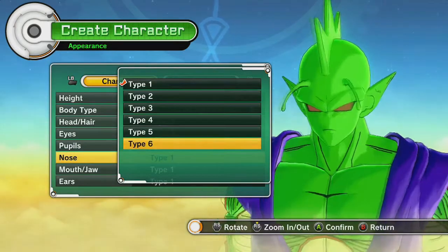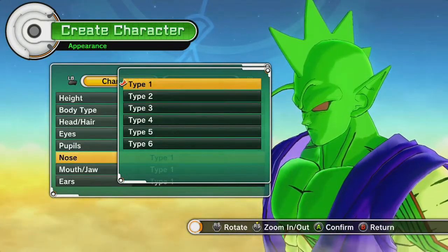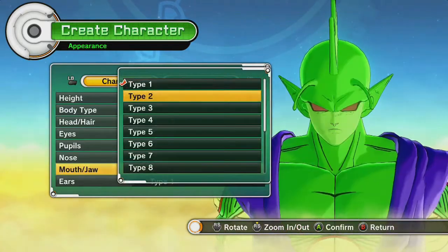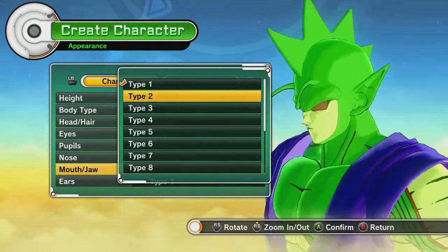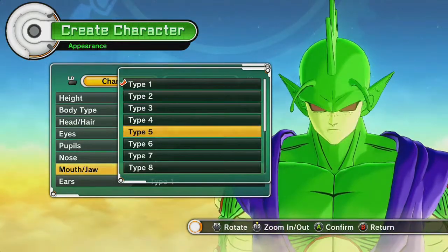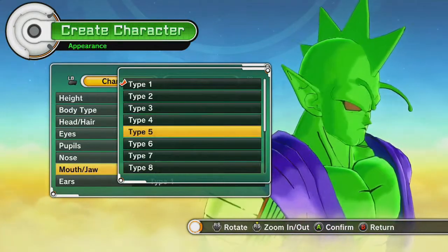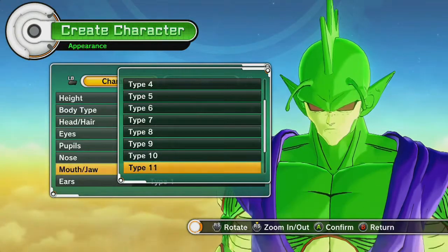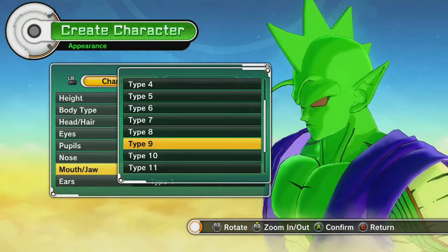Nose? A couple of nice nose options. We'll go with this real pointy one here. His face is all like yellow — strange. Apparently you can change the color of your face. There are like two options for each one. Interesting.